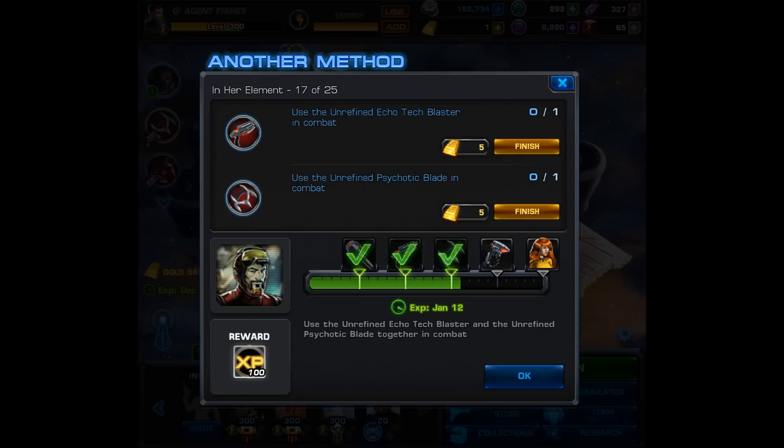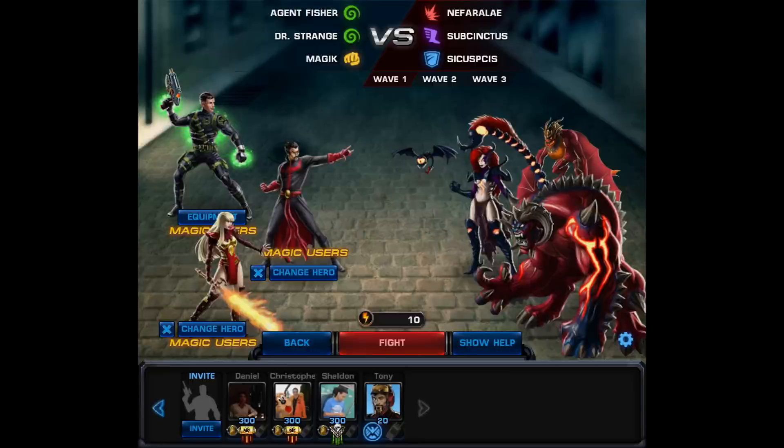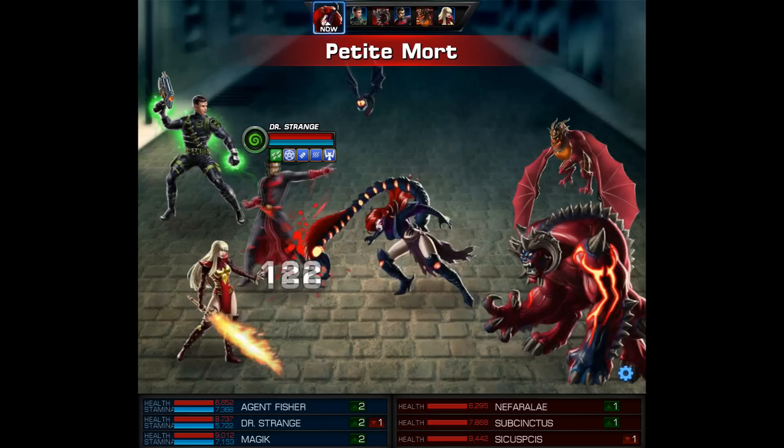The next step is to use the unrefined echo tech blaster in combat as well as the unrefined psychotic blade. You can equip and use these weapons in any mission — it doesn't have to be in Spec Ops. So if you don't want to, you don't have to use any unstable ISO-8. I always use this opportunity to go into the daily mission, and for this one we had to use magic users only. You need to use each of those items once.